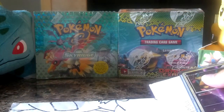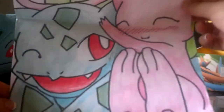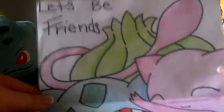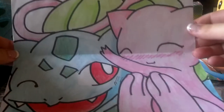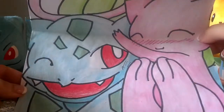Looks like there's a drawing inside. That is so cute! It's a Bulbasaur and a Mew. 'Let's be friends.' I love this. Oh my goodness, that is so cute! You are so talented to be able to draw something like this. Wow!